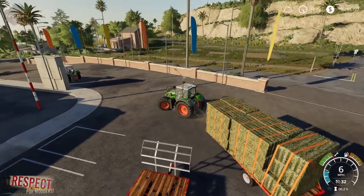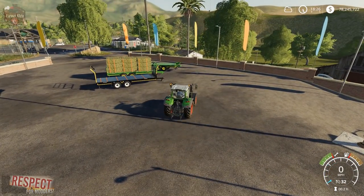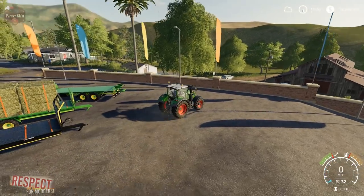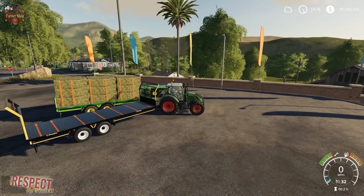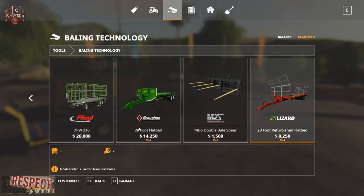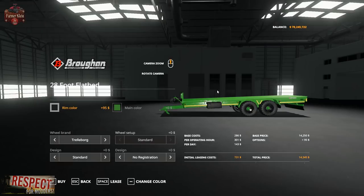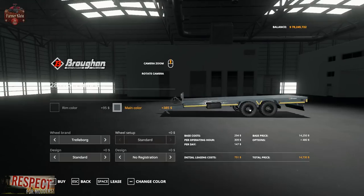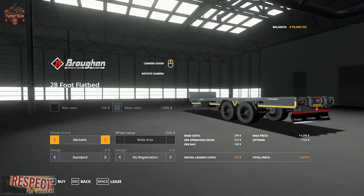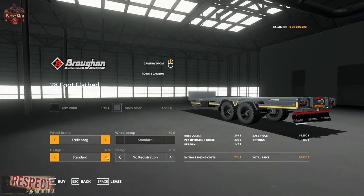Now let's look at the other 4D trailer — it is the Brogan frog hand bale trailer. It has also been submitted to the mod hub. Under Bailing Technologies in the shop, you have the Brogan 28-foot flatbed — a bit more expensive but it's a new-looking trailer. We have our choice of rim colors and main color. Trelleborg tires are the standard configuration, and we can also go to Michelin, Nokian, or Lizard.